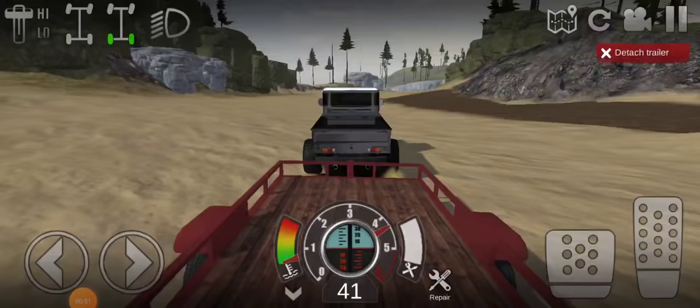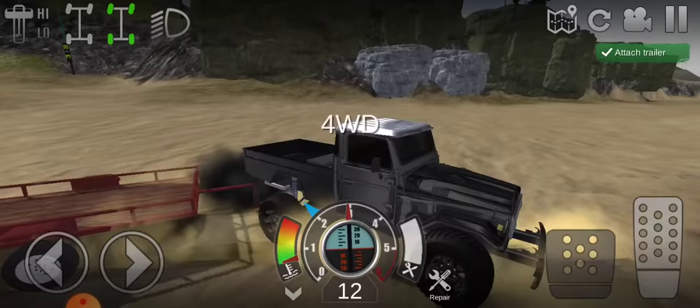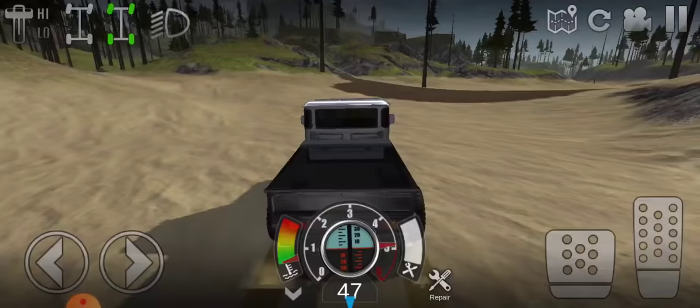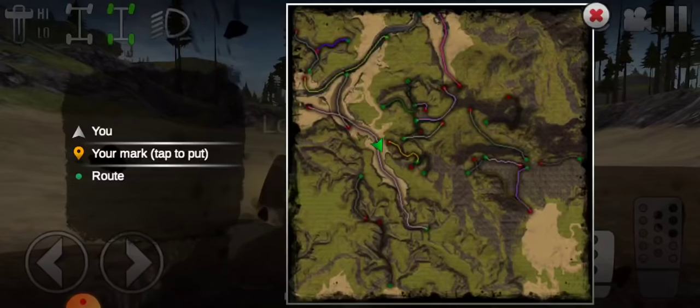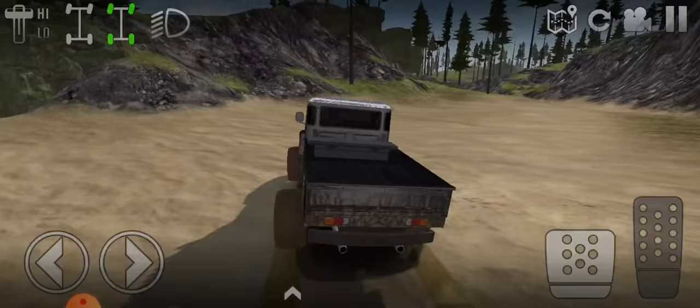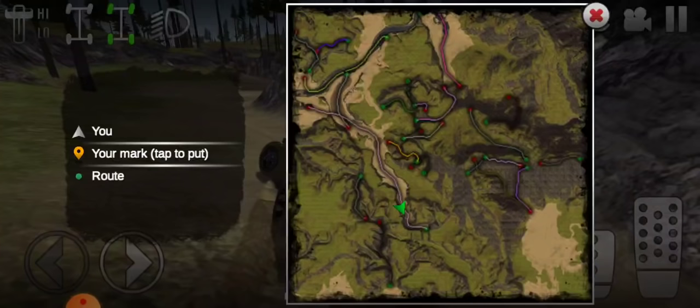We got to look on the map, so we got to drive backwards. Let's actually reverse real quick. Let's go across this little area and do a little bit of mudding through it. Let's go all the way this way. When you come up here — of course we hit a rock somehow.